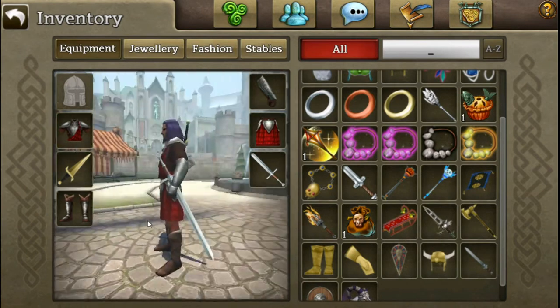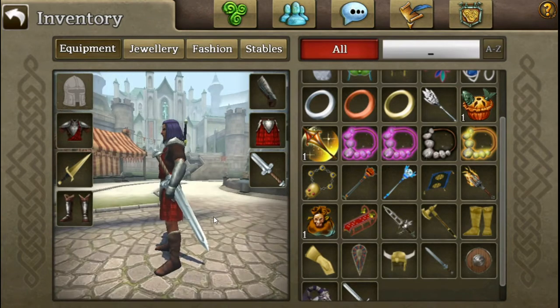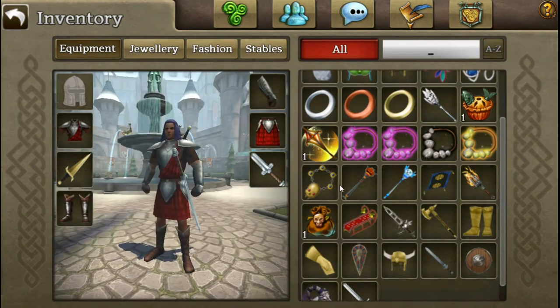These defector weapons are pretty cool because they're the size of two-handed weapons. I don't know why they're one-handed - I guess it was just a glitch on their part.